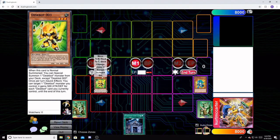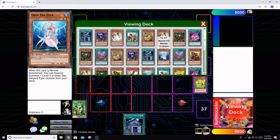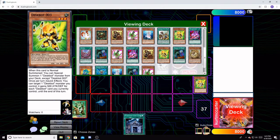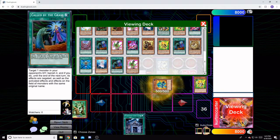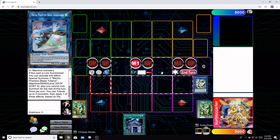Next up, we're going to link summon using these two and go into our Crystron Needle Fiber. We're going to activate his effect — that's going to special summon out another copy of Despot 01. And we're going to link summon those two together, getting us our Mecha Phantom Beast Auroradin.